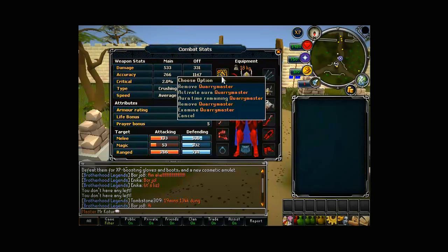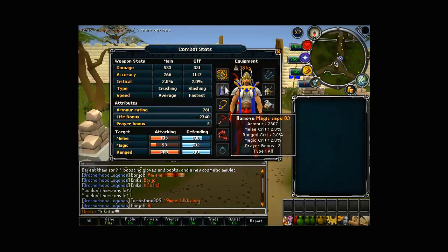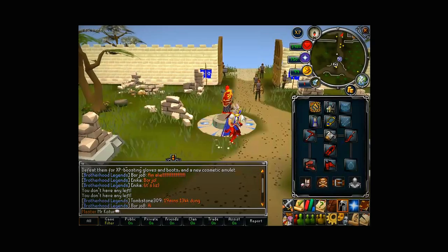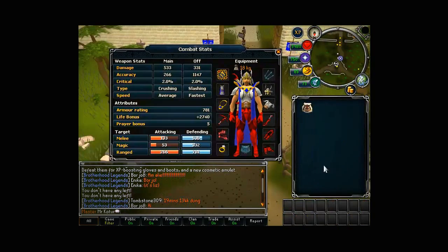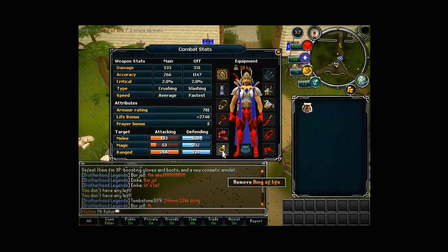Get an aura called Quarry Master - it costs 4,500 loyalty points and gives 3% help. If you can get the best version, that's 10% help but costs roughly 10 times more. Then get any cape you want, and you can put a mining pendant in the neck slot if you have one.